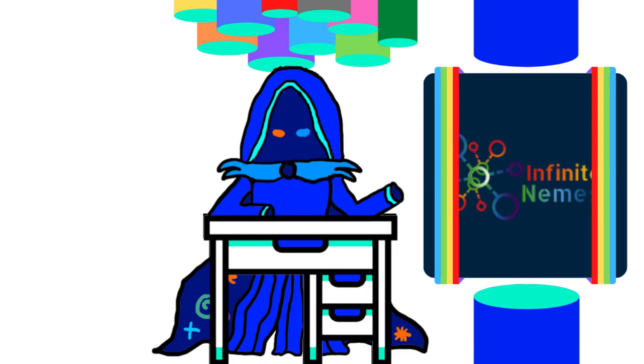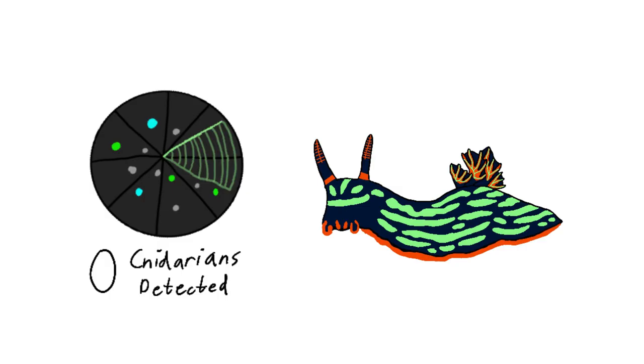However, the problem with this strategy is that if the player is unable to find a Cnidarian player to steal nematocysts from, they are extremely vulnerable, since their soft bodies have pitifully low defense, and so without nematocysts as protection, Nuda branches are basically sitting ducks.